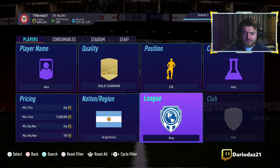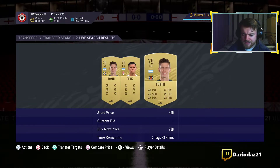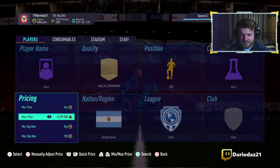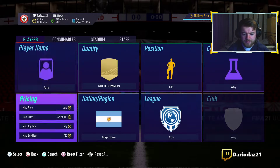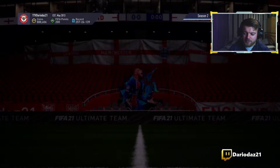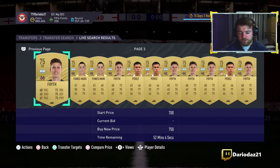Starting off with something like gold common center-backs from Argentina — from doing player picks the past few days, these cards were currently around 900 coins. Depending on the leaks and links, people wanted to get chemistry. Today division rivals and Foot Champions rewards came out, so these cards have actually gone down a few hundred coins. You can still snipe them because people are still opening rewards, with marquee matchups and all that. Right now the average price is about 750, and these cards will creep back up to 850-900 coins.